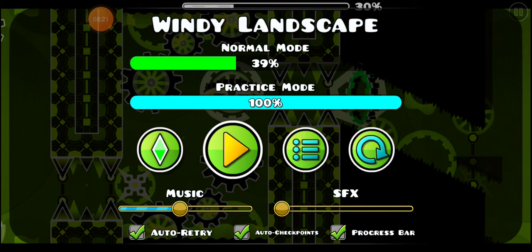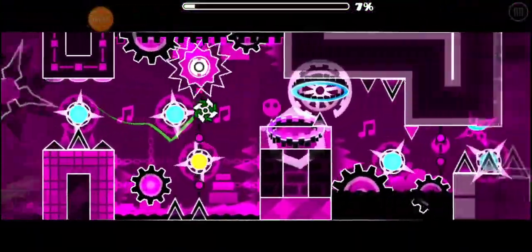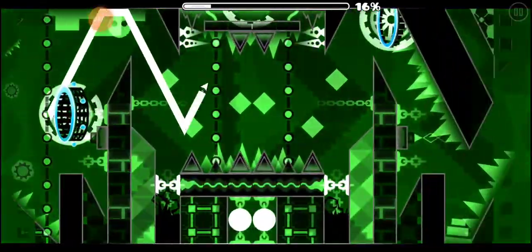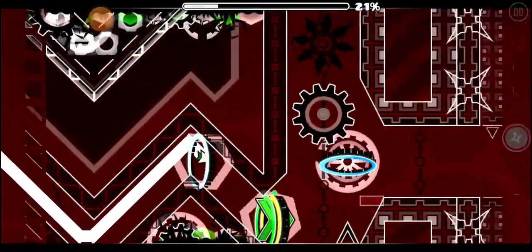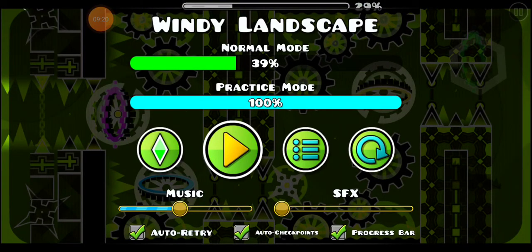I almost had it that time. The yellow gravity portal is not the hardest part of the level — it's the blue one. It's the middle part of the ship that always kills me. It's the blue gravity flip portal because it's so close to the top first spike that you want to hold down and make sure you straighten yourself out. You always run into that first spike, but if you hesitate you feel like you're going to go into the side of the wall and die — that's what makes that part so hard.